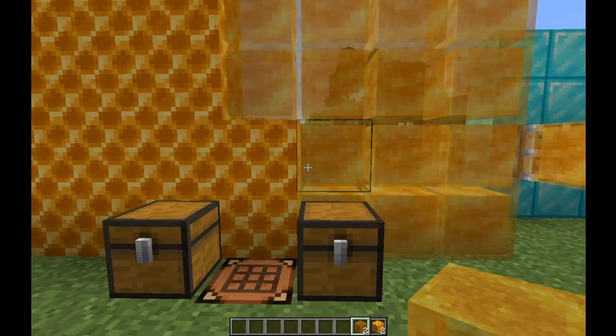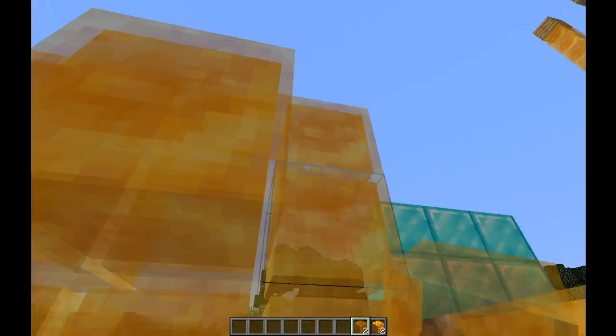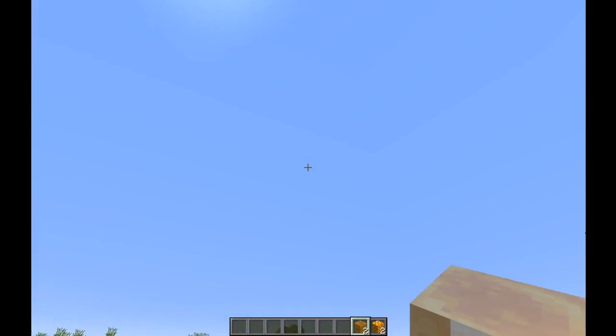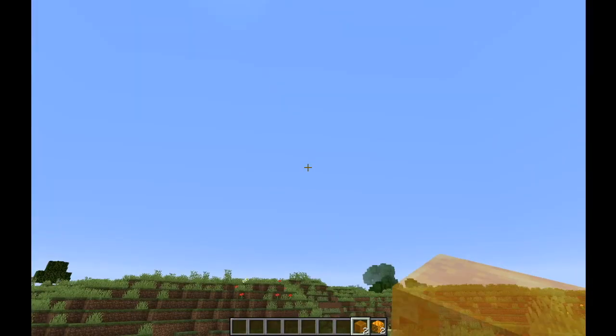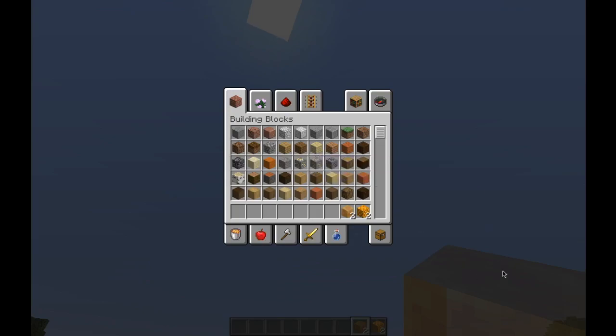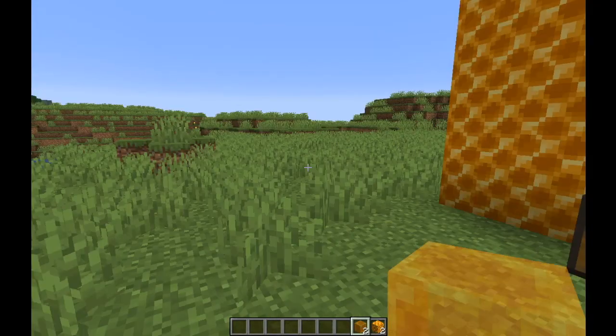The honey block has a cool sort of transparent texture. If you look underneath the block — look how transparent it is. You can see the sky and stuff behind it. It's a little transparent which is pretty cool.